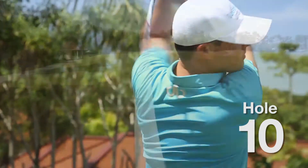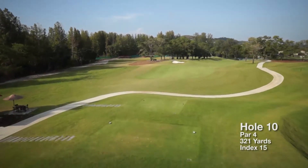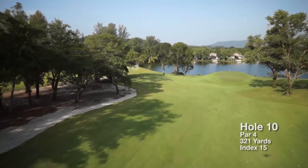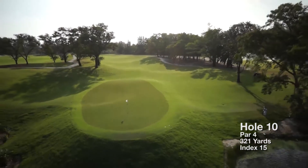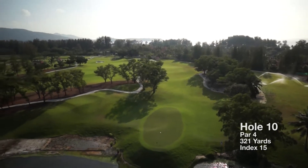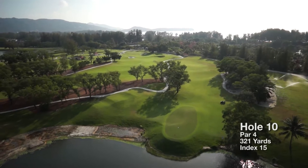The back 9 starts with a strategic par 4, playing towards the magnificent banyan tree in Phuket. The undulating fairway is lined on both sides with mature trees that encroach the landing area. This impressive hole is certainly more challenging than the yardage suggests. Club selection and distance control is crucial when approaching the green, with a steep false front and a water hazard behind.